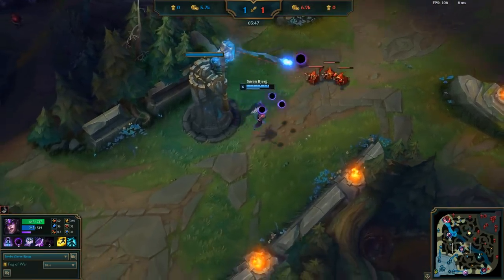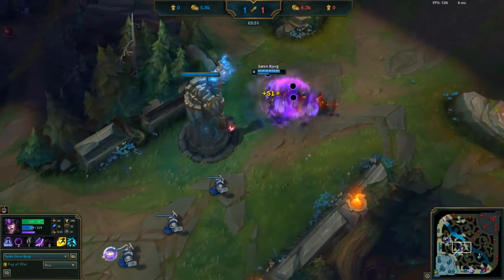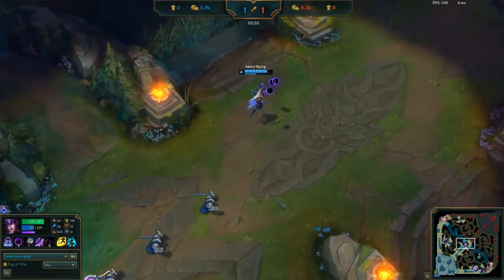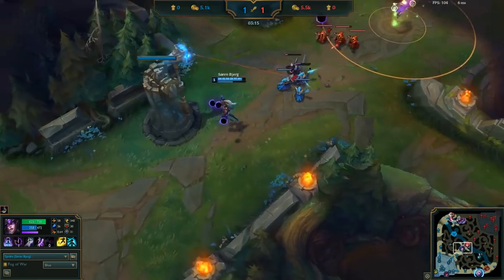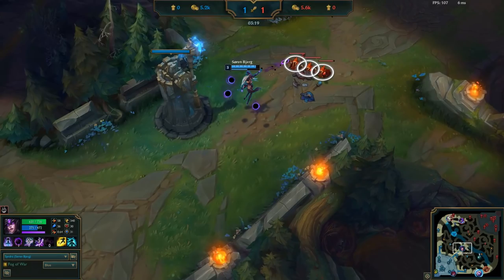She simply wasn't getting enough done in the early game thanks to this immaculate wave management, and now the Syndra is set up to shove, recall, and then go for a kill at level 6. Every single time Bjergsen was able to do this — which was every wave — it all came down to those 3 casters. How does he always seem to have them ready to set up the freeze at the perfect time?